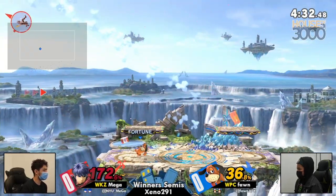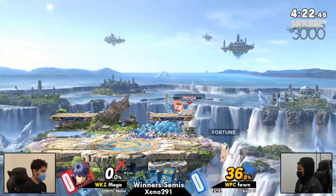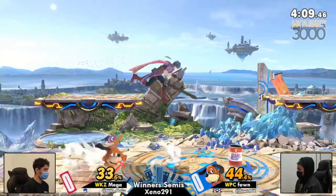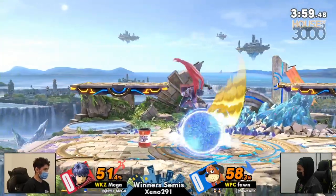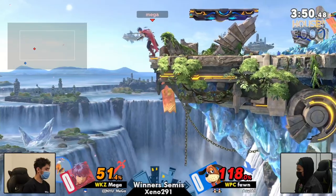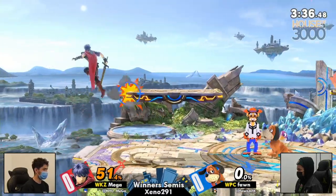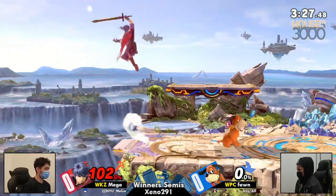Mega knows exactly what these timings are, but caught by the can again on a switch — this could be death. No conversion, but finally caught in the up throw, and Mega just can't find his way back down onto the stage. Meanwhile Fawn is chilling at 36%. The can saved her, just barely keeping the hitbox back long enough to get out of the way. Mega, if you want to play Ganondorf, just play Ganondorf. Fawn really making these bi-platforms home. Smart play from Mega — shield went down and just enough space for a down tilt. An unfortunate SD from Fawn, air dodging a little early, not able to make it back to the ledge.